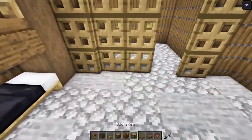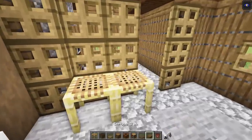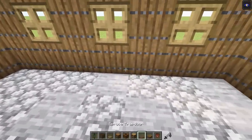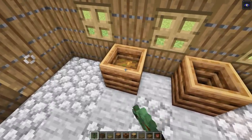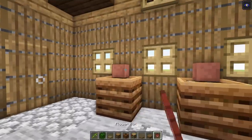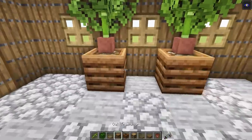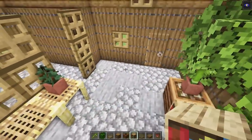Drop a couple of scaffolding pieces here as a little table — one has a little flower pot with a small plant on it. Over here put a composter on each side, fill them up to the tippy top for the full look, then put a flower pot on each side with some bamboo. On top put a little oak piece — nice little plant action. In the center put a simple bookshelf for a bit of detail.